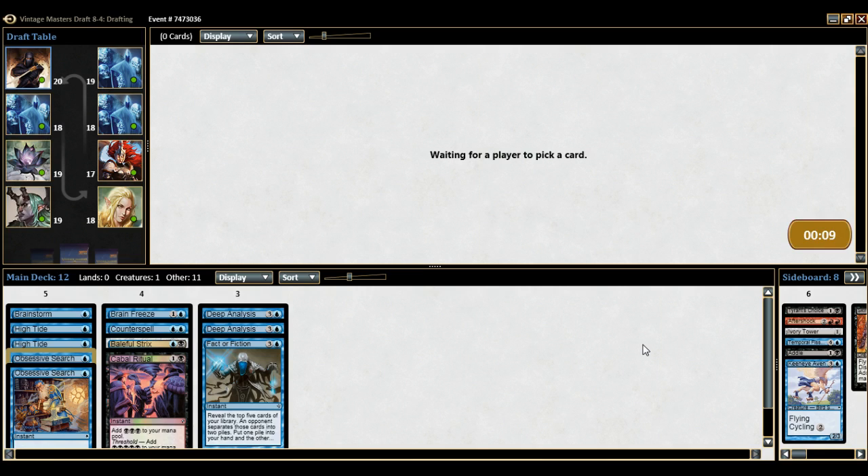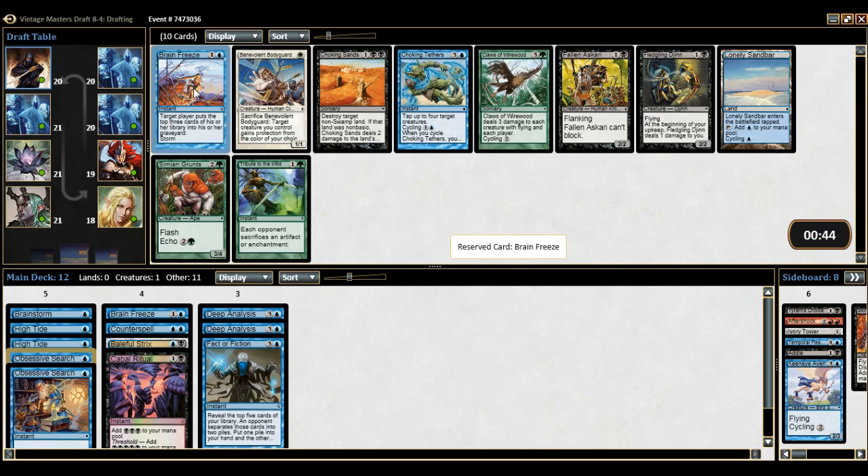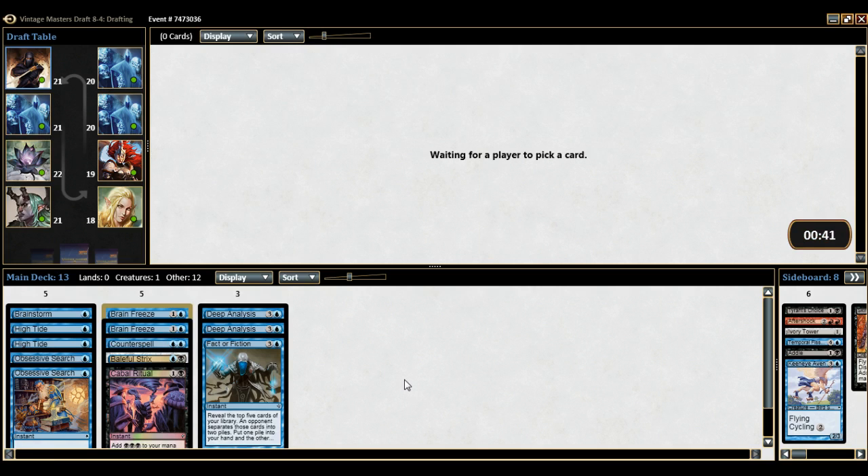We're also going to start looking for things like Nightscape Familiars — our early blockers that make all our spells cost less, which works out really well for us. Those are still kind of secondary towards any other good draw effects — another Factor Fiction would definitely be picked over a Nightscape Familiar. And we get a second Brain Freeze — holy crap, this deck should kick total ass now. Double Brain Freeze is just ridiculous. One is good, two is just ridiculous.